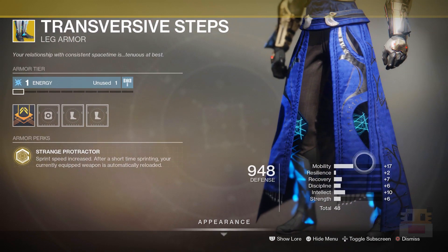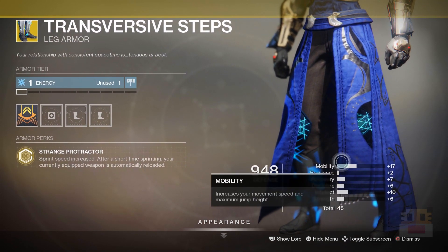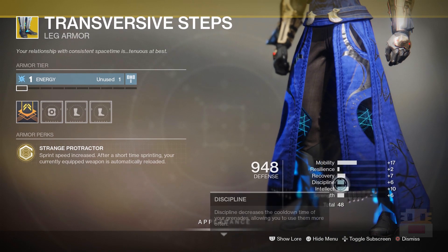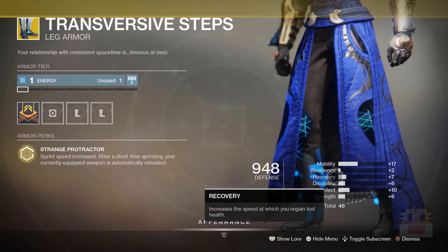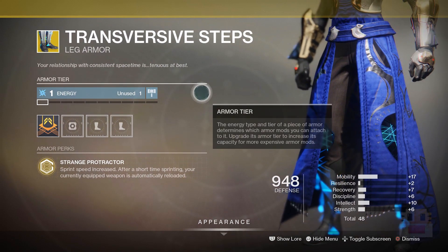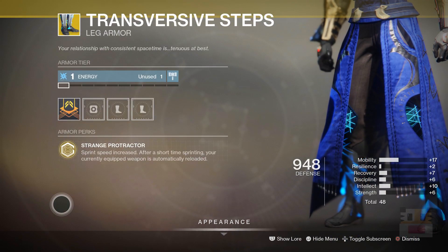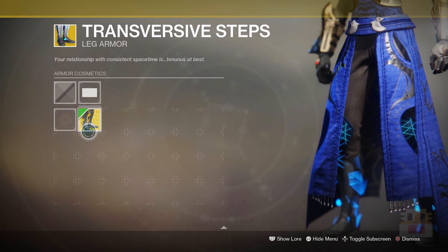As far as the roll goes, it is a primary Mobility stat — great synergy with this particular exotic — with a secondary in Intellect, everything you could possibly want, with even a tertiary in Recovery. A very above-average roll for an above-average exotic for sure. I think I actually put this one in my top five warlock exotics, so this is a fantastic exotic if you don't have it.